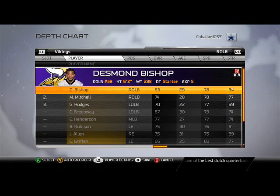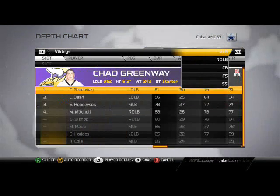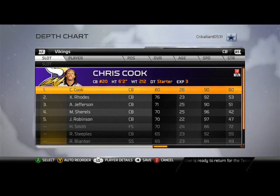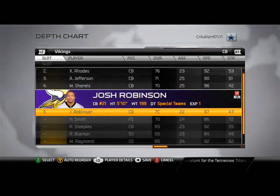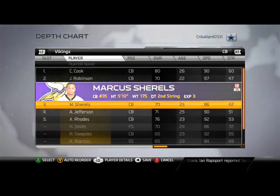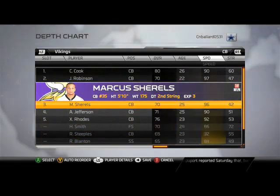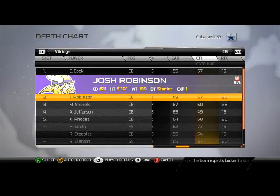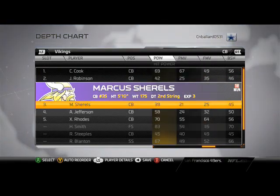Desmond Bishop is going to be your coverage backer — I feel like that fits him best. Typically I'll user him, and I feel like Desmond Bishop is one of the better user players in the game. For defensive backs, I like to put Josh Robinson at number two and Cheryl's in the slot. Speed kills in this game, and you have to be able to run with some of the better guys. I also like that these guys almost all catch the ball really well.